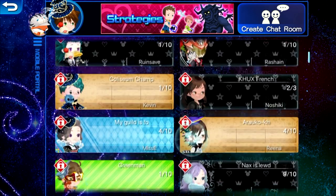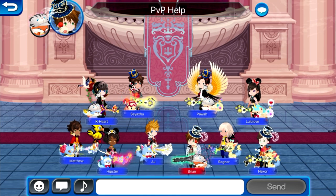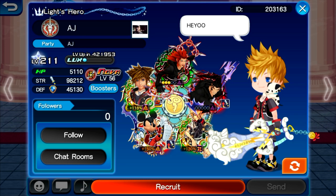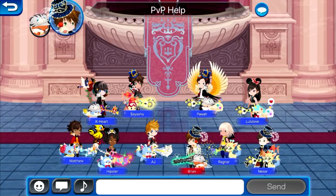One thing you may not have known about the community tab is that when you go into a room there's a max limit of 10 players per room. When you click on an individual player, their profile pops up and in the bottom left corner there's a follow tab and a chat option. If you follow someone, you'll be able to see every single room that they create as well as every single room that they join, so you can get notifications when they create new rooms.